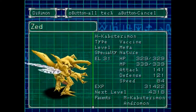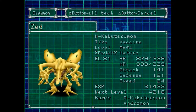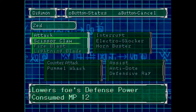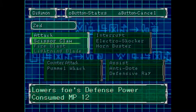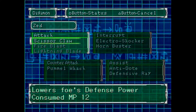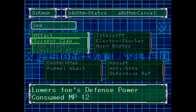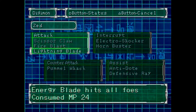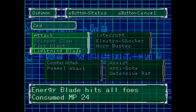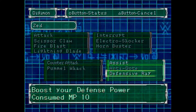Zed is finally a HerculesKabuterimon - one of my more favorite guys. Man, he looks so cool! And he's only level 31. He's gonna learn something at 32 though. The main focus on him is his Scissor Claw - even though it is a weak technical attack because it's 12 MP and doesn't do as much damage, I like that it lowers defense power. There is a Duo Scissor Claw or something like that, but I think that's the Mega form of MegaKabuterimon. He also knows Fire Blast and Lightning Blade - he's the hit-all person. I also use him for defense once in a while.